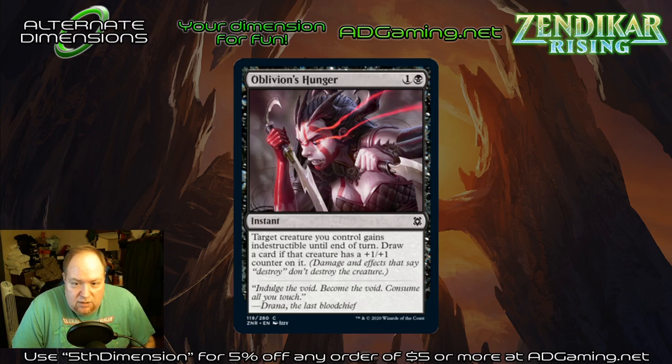Oblivion's Hunger — two mana instant. Target creature gains indestructible until end of turn. Draw a card if it had a plus-one plus-one counter on it. Nice combat trick. Usually they make these for limited formats, and occasionally they see a little constructed play, but they have to be fairly strong or robust to see play. I don't know if this one is, so we're just going to move on.